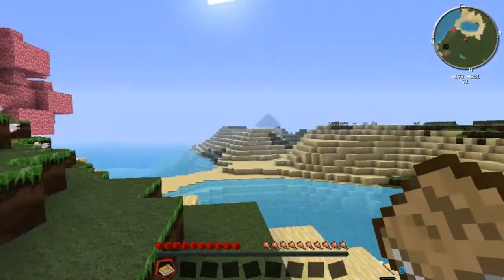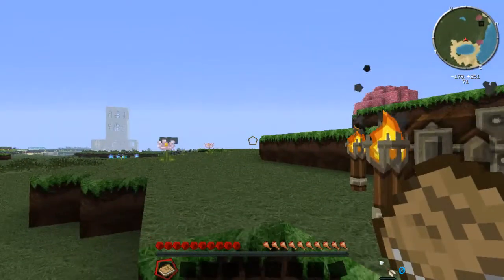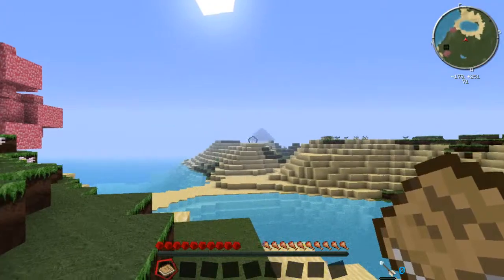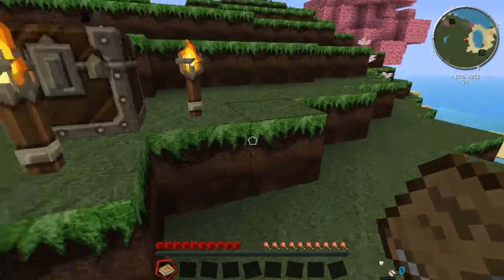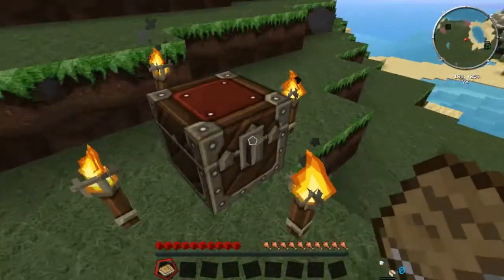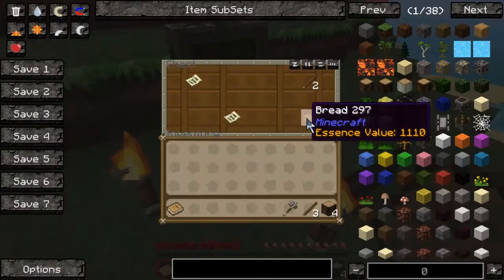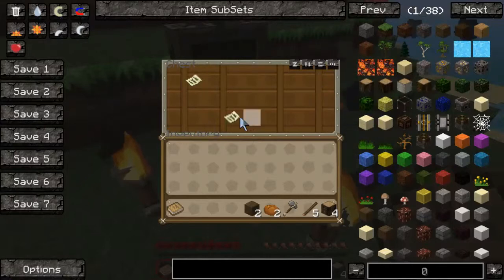I've just created a brand new world! There is a structure over there to explore, and there's something interesting over there too. I enabled the bonus chest at the start so we don't start off completely naked. Sticks, stone axe, bread - good, that's nice.